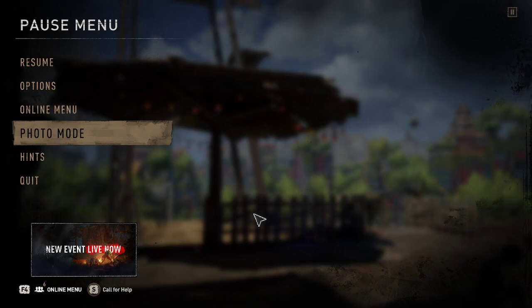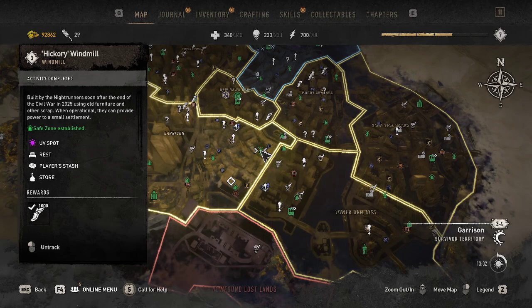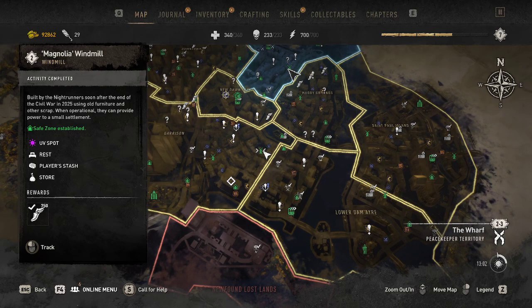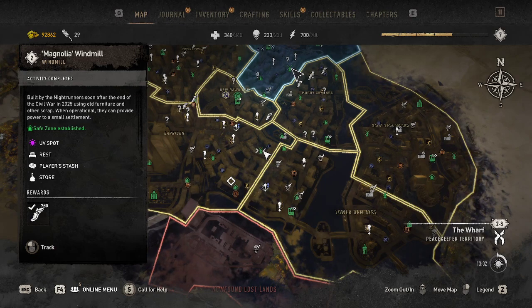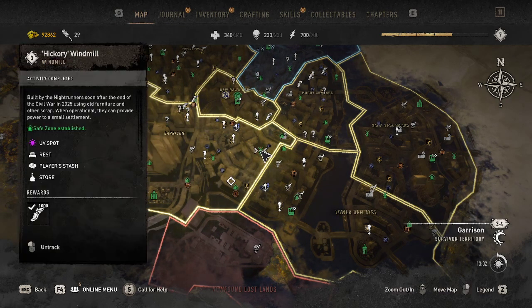Welcome back, we're going to be playing some more Dying Light 2 and doing the Hickory windmill. Unfortunately I was not able to show the Melalinga windmill — I gave it to the peacekeepers, and the problem is if you give it to the peacekeepers they completely change how it's set up. I was kind of wishing I'd given that one to the bazaar, but that's the problem with turning on a windmill — you never know who's going to get it.